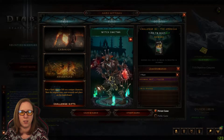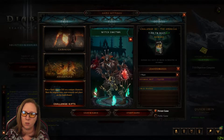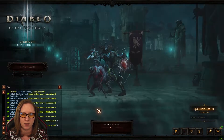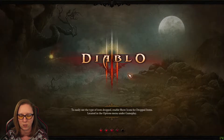Hey y'all and welcome back to another Challenge Rift. This is Challenge Rift 181. We are using a witch doctor here this week. We have 6 minutes and 17 seconds to complete it, so let's see what we're dealing with.